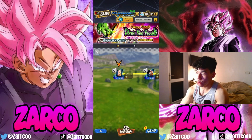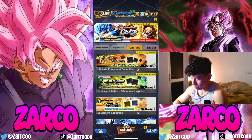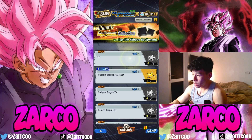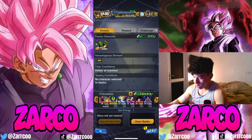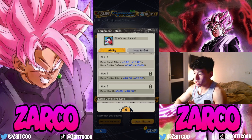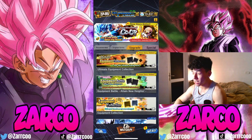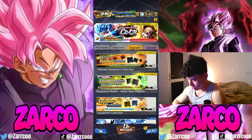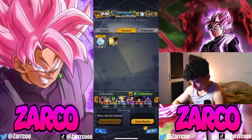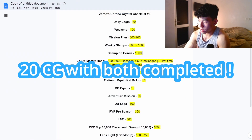We've got two new equipment events. By doing these stages you get 10 Chrono Crystals each. It adds up to the total and they're new events. The first is called DB Rewards — first-time reward is 10 Chrono Crystals plus you get the equipment, which is actually pretty good. I recommend farming these as we may be getting new units next week. The second is Goku Youth — for the Zenkai unit, Platinum equipment — 10 Chrono Crystals first-time reward. In total, 20 Chrono Crystals from those two events.